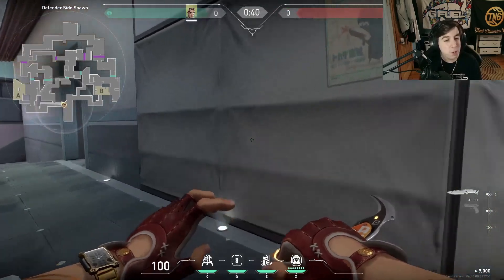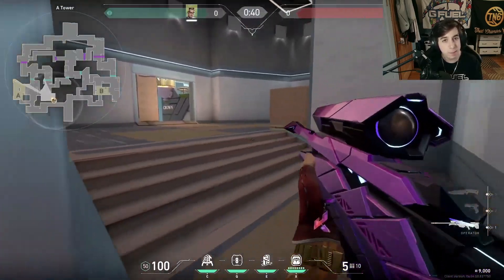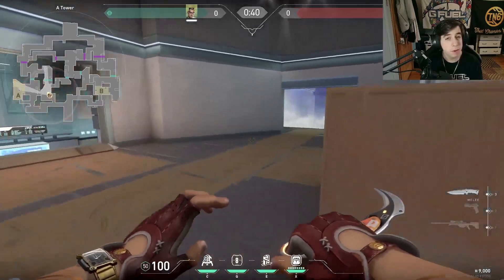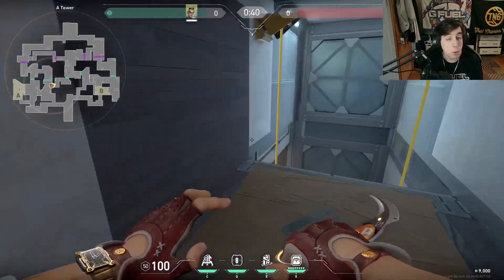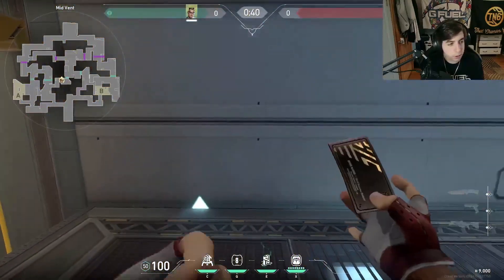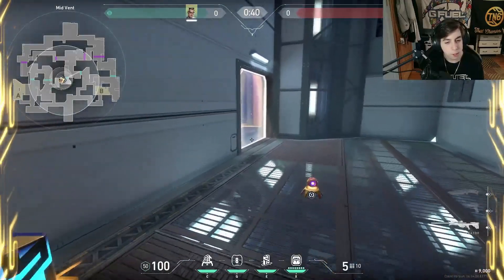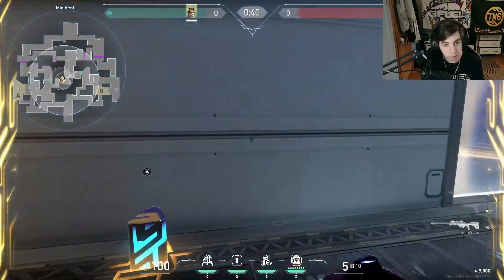First, we're going to start off with Split, because I have two different setups for the defense that are going to be really fast rotating. First, I'm going to show you one that's a little more risky, but can work really well, especially if you're doing it right off the rip for a round. Essentially, it goes like this: you're going to throw your TP here, and your trip a little out in the open — that way they can't really tuck on it.